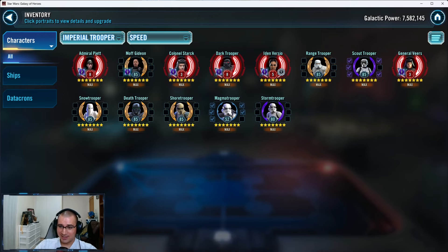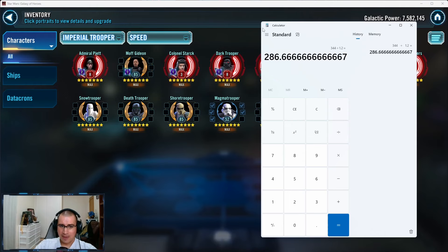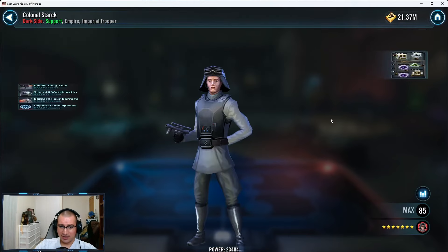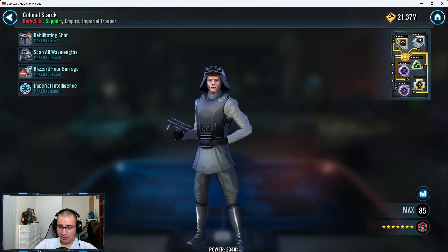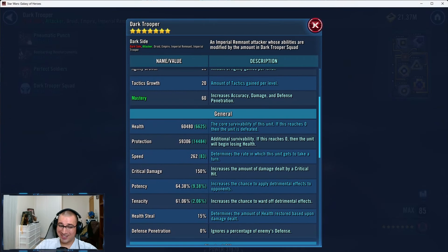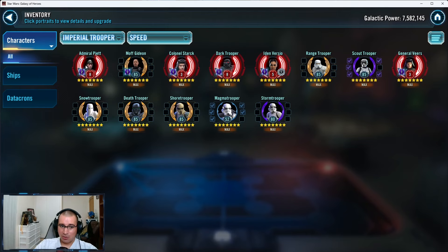You don't have your speeds right. So what I did: in threes, you may not even be using Gideon. If someone here is 268 speed, two minus 268 is 18.6 speed gap. So 344 minus 18 equals 326 — if anyone was 326 speed or higher, they would take a turn in between your Piet and your Stark.